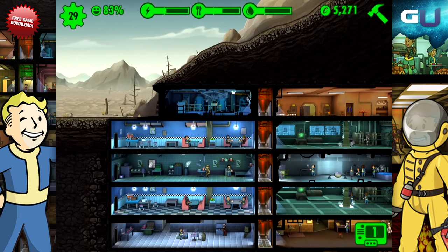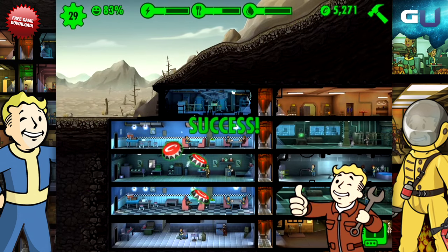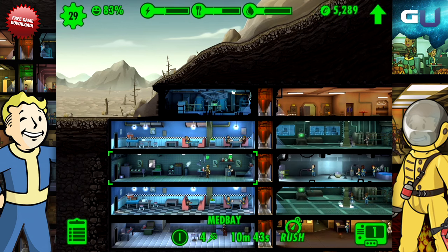That's good since the reward for rushing a room includes caps and experience, both of which are useful for your dwellers and the vault.